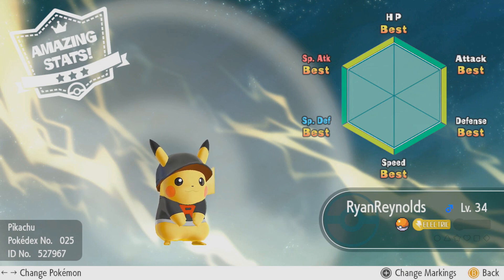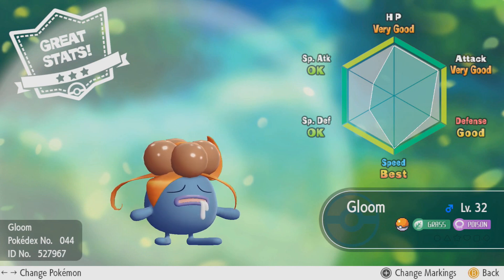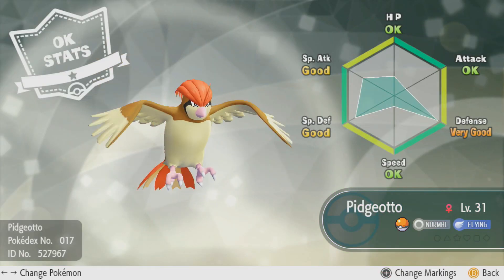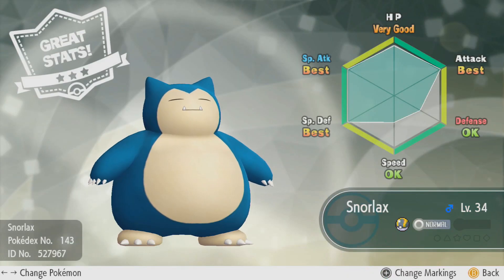For those that are trying to capture the best of the best Pokémon, or to become the very best like no one ever was, you will have to come across Pokémon IVs in one form or the other. For those who do not know what IVs are, it stands for Individual Value, which is a Pokémon's hidden stat.